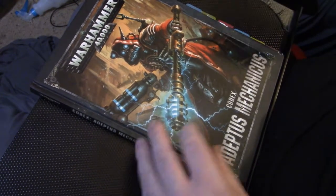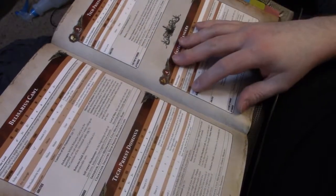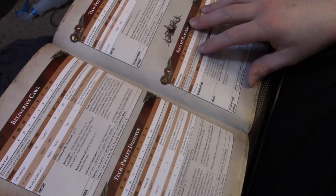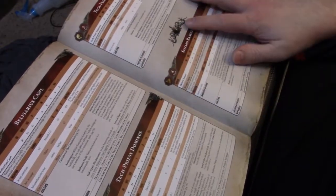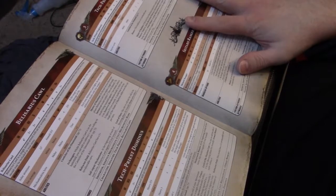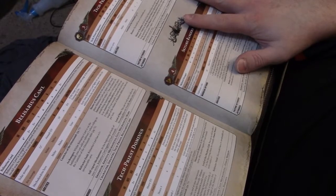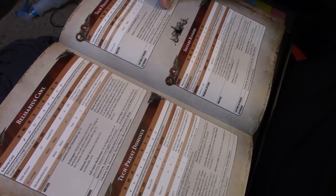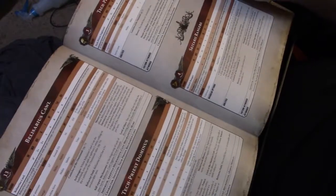I'm going to go over some strategies and the units real quick. The Tech Priest Dominus is using a Volkite Blaster and a Macro Stubber. I tried to keep the Admech as cheap as possible, mainly for the CP. One Dominus is going to hang out with the Crusader in the back and try to heal that one wound each turn, also with the Helvrid. Then I'm going to send another Tech Priest Dominus up with the Warglaives. I think I'm going to get a little bit of combat-shooty action with the Jet Bikes.